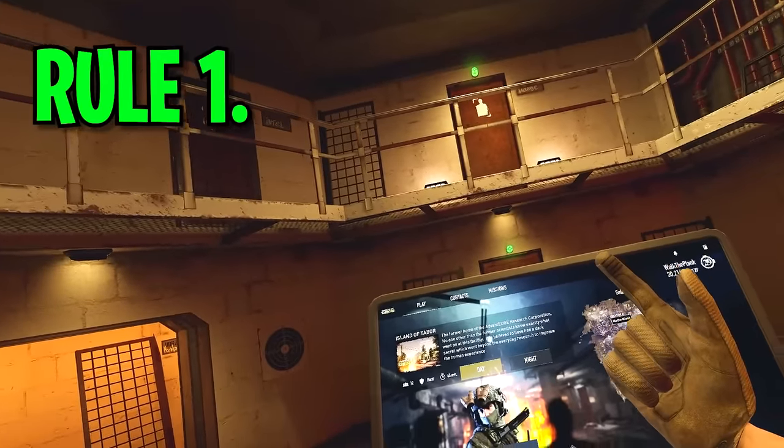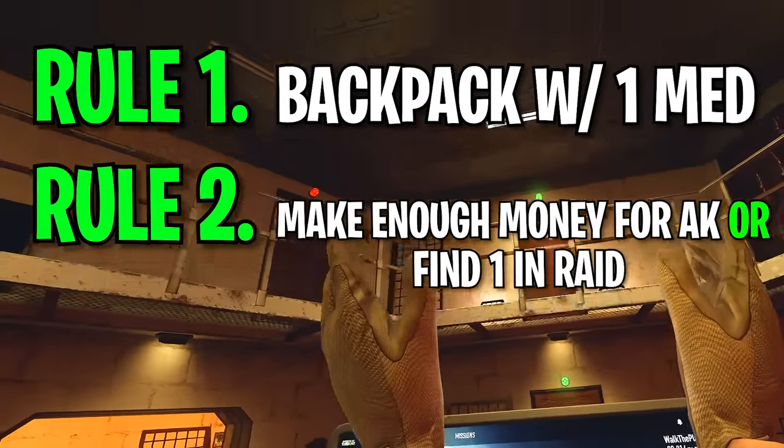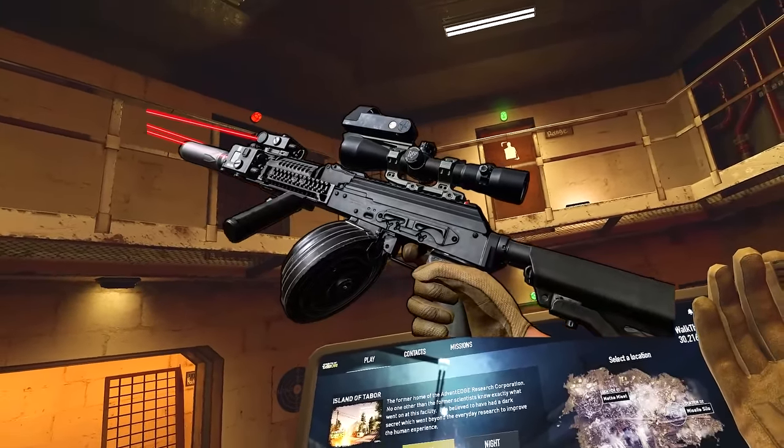Now the rules, as always: rule one, we're allowed to go in with a backpack with one med in it. And rule two, we can make enough money in raids to build our very own kitted out AK Alpha, or we can find one in raid. That's probably not going to happen because this is a bit of a weird kitted out AK Alpha.